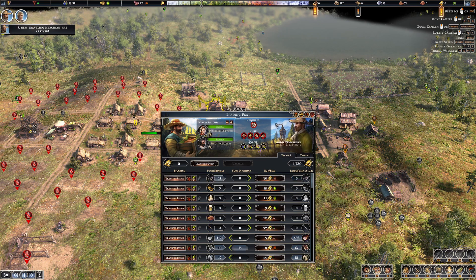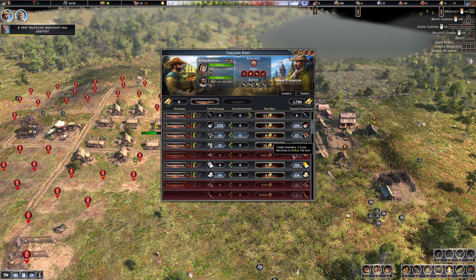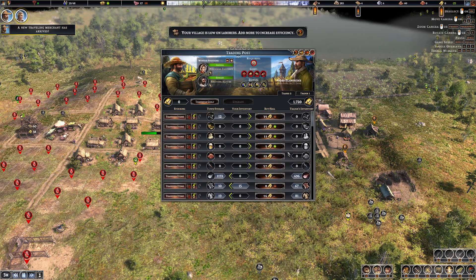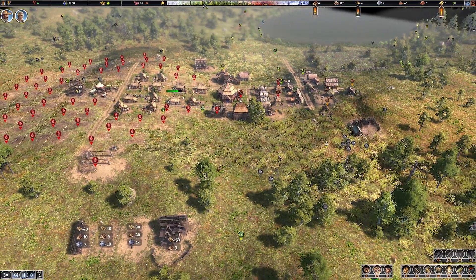We got our second trader here. You want tools - I can't really sell you those. You had cows and you had goats but I don't have the buildings for them. That isn't fun but we shall deal with it.